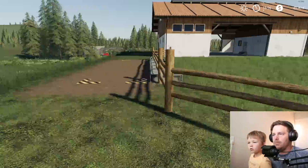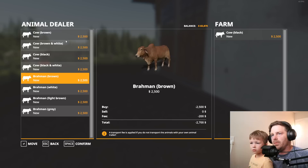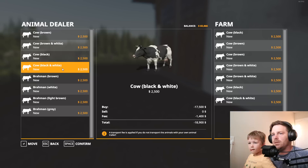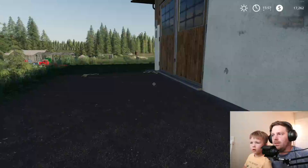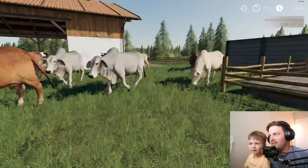Oh I bet it's right here — there we go! Look at all these things. Which ones are you gonna buy? One of each color? Black and white ones, and then some white ones. Oh we got them — look at them! Cool, that's perfect. We kind of got a lot, don't we?